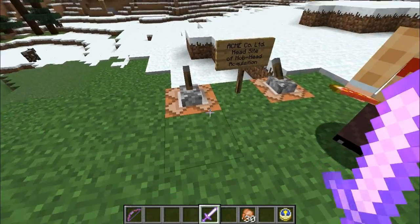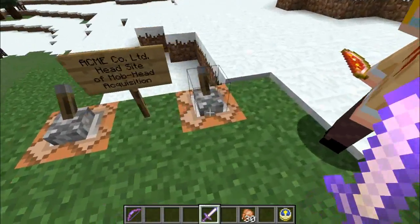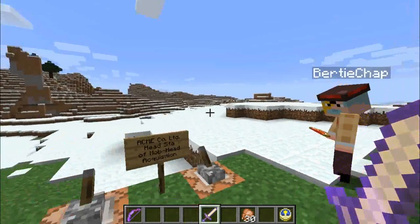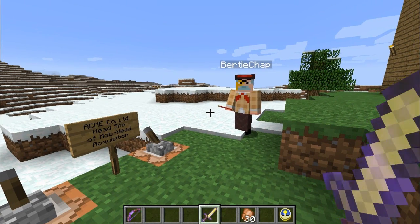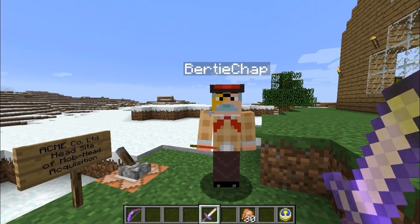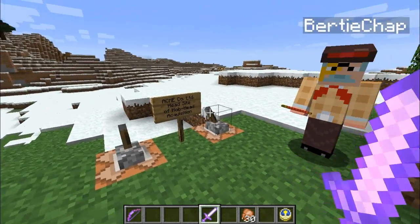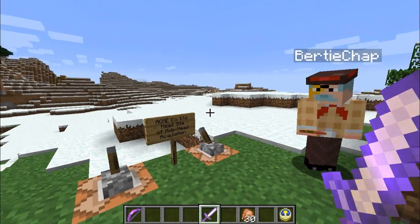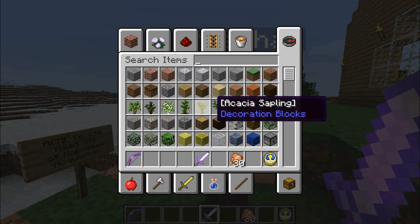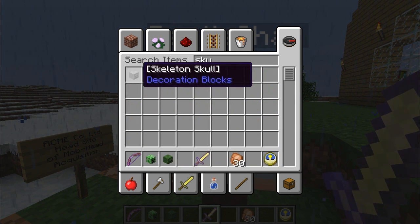Observe, videos: the left-hand lever here will cause a lightning bolt to summon forth from the heavens, whilst the right-hand one will cause rain to pour down, thus sparing our poor creeper test subject! And you may ask, why creepers? Well, I'll tell you — the secret to the mob heads lies in the charged creeper blighters! Heads up, though: if you flick these levers at the wrong time, you'll be blasted and soaking wet for no reason! You might lose your head, old chap!